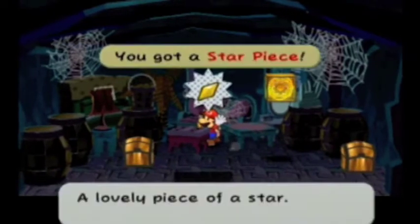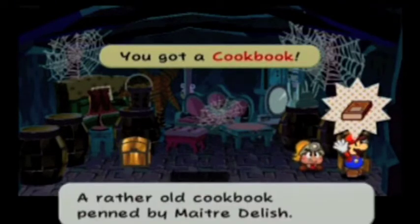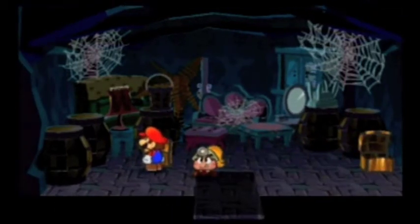I think if you go over here there's something inside this thing here. Yeah, look at that — there's a star piece right there. There's a shine sprite right here. Inside this treasure chest is... a cookbook! The cookbook allows you to cook double objects, I think.